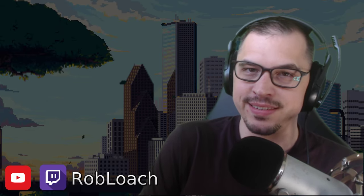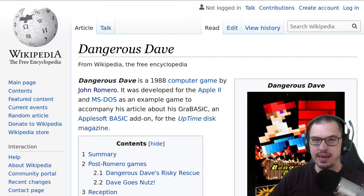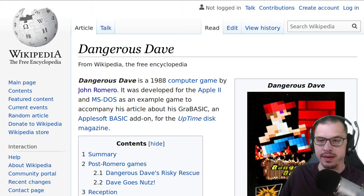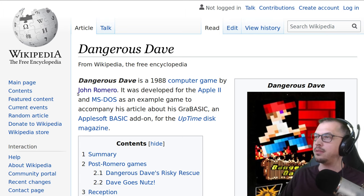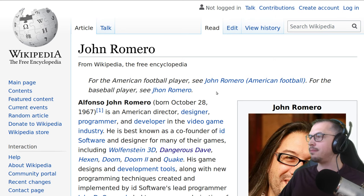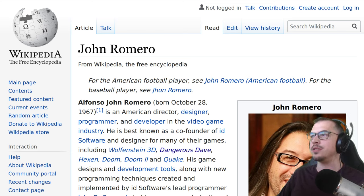Hello and welcome to Rob Loach Plays. Today we're going to be talking about Dangerous Dave — a classic video game I played growing up. I decided to recreate it as a thank you to John Romero, who was the author. John Romero has had an amazing effect on the game development industry: he founded Dangerous Dave, made Commander Keen, started id Software, and made Doom. A remarkable gentleman.